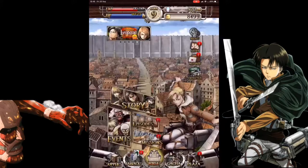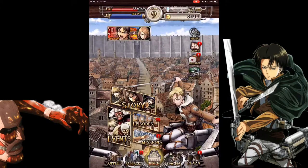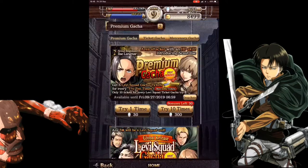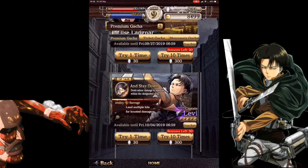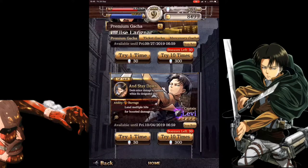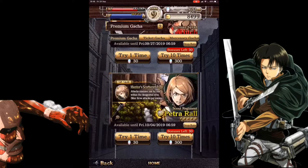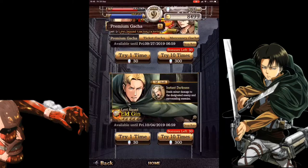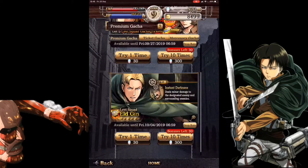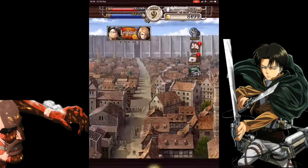Let me show you some of the features. It's a gacha game — you get characters and you can do your summons, with loads of summons to do. The new one is Levi Squad. I'm hoping to do some summons to try to get five-star Levi — who doesn't want Levi on their team? There he is, Captain Levi. It's quite easy to get gems — right now I have 973 — so you'll be getting those summons out.